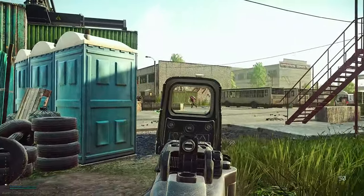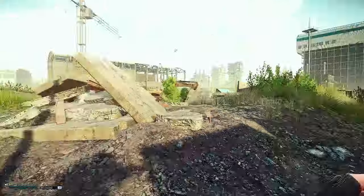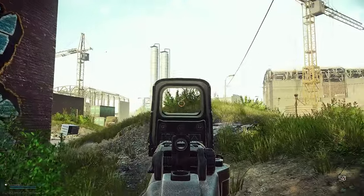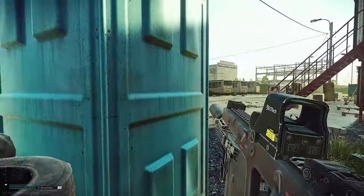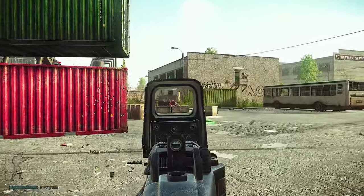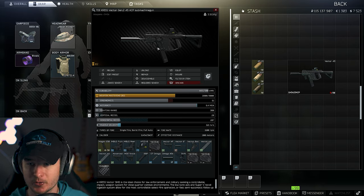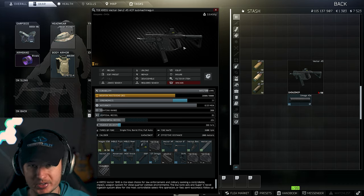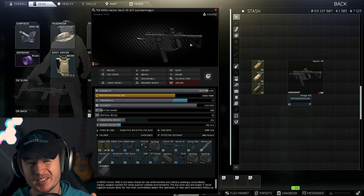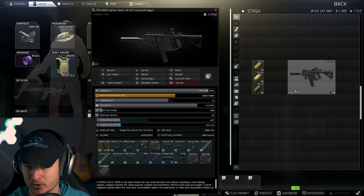We should start immediately with today's video about the true power of the Vector 45, which works very well in the current meta. I'm going to show you my Vector 45 build. You only need a proper grip like the Magpul RVG, or if you want the best of the best, you can go with the shift grip. The suppressor is highly recommended. Comparing stats: 77 ergo and 35 recoil without a suppressor, versus 61 ergo and 29 vertical recoil with one.